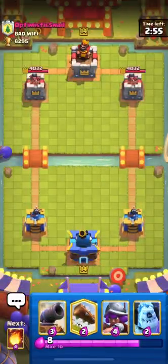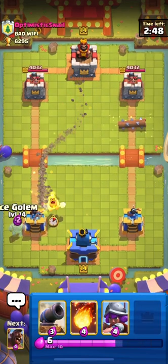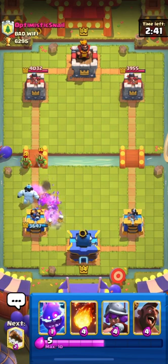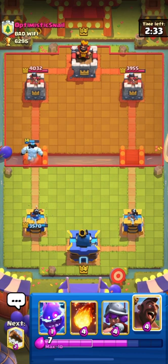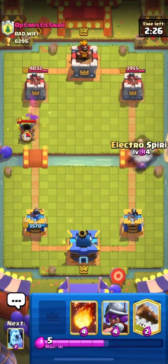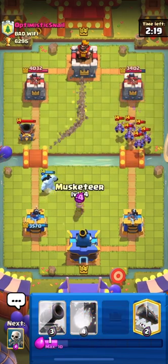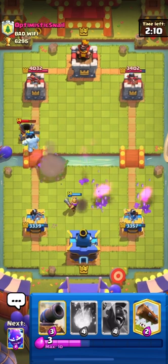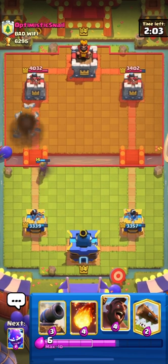Last match of the video! We don't have Hog in the first hand so I'll cycle my Log. He used his Miner and Goblin Gang since I didn't have Log. We have Hog now — going in on the right side with Electro Spirit. I'll use Ice Golem to distract his Mortar. This is a Miner Mortar deck. I'll use Musketeer to handle his Minion Horde coming toward my right tower, using Skeletons as distraction.